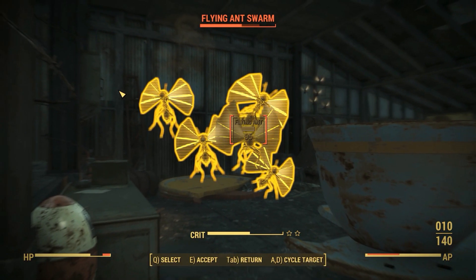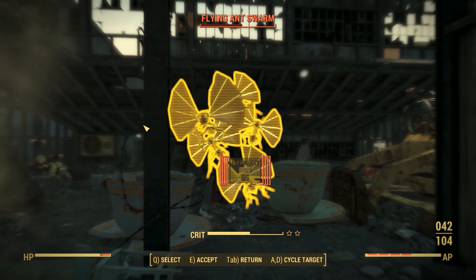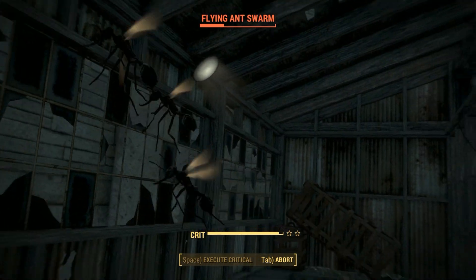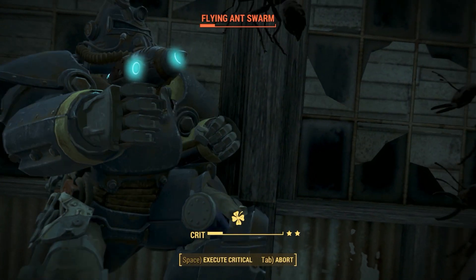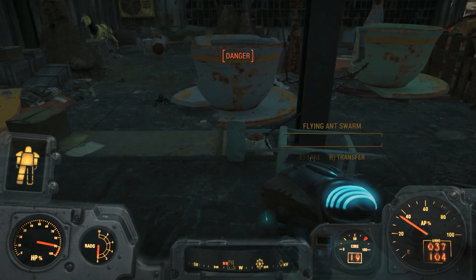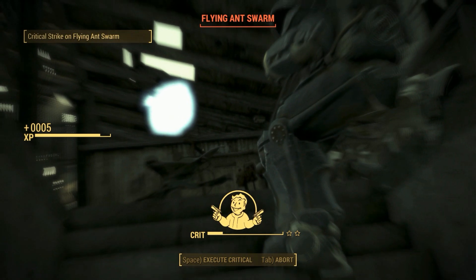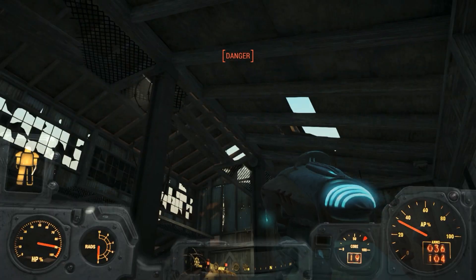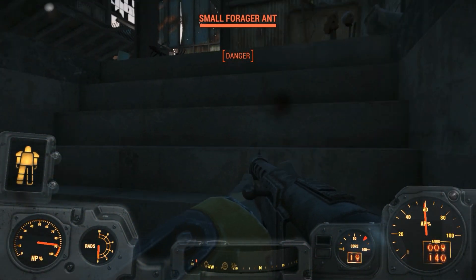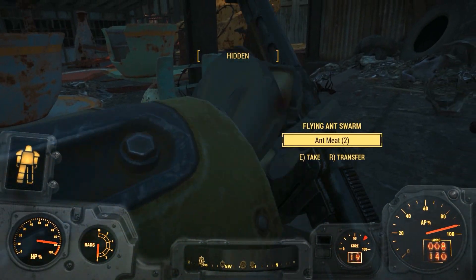It's a new returning enemy type — a flying ant swarm, and they are doing a lot of damage to me. They're getting the alien blaster, they're getting alien blasted. Give me that ant meat. Was that the only flying one? No it was not — another crit, there we go. That one went down a little faster. Jumping at me like a crazy flying jumping ant. I ant having it!